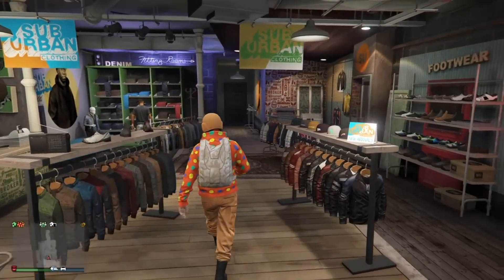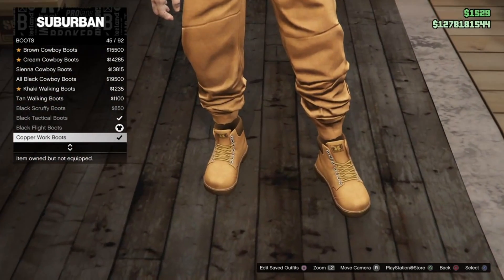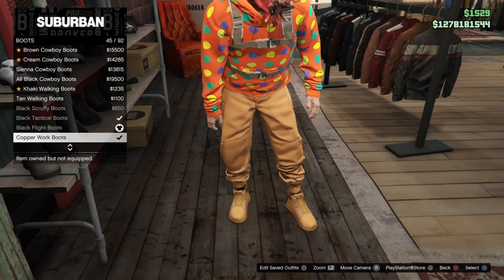Then head over to the shoe section and purchase the copper work boots. These boots make it look like your ankles are invisible, which will look dope.